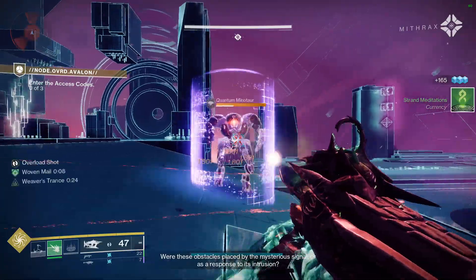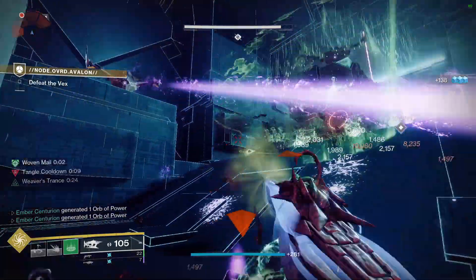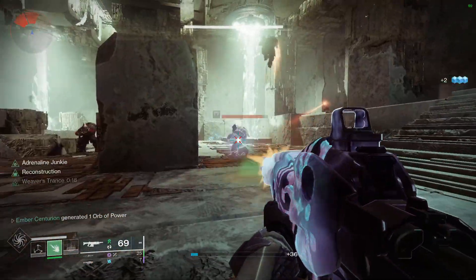Warlocks. The Strand Warlock excels more at add-clear. You get Weaver's Trance for consuming a Shackle Grenade, which is just a little bit overpowered. When this buff is active, every single kill you get will release a suspending explosion.